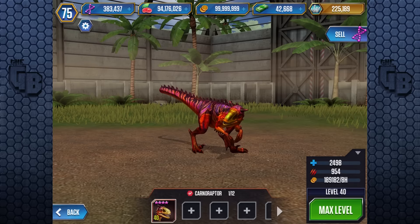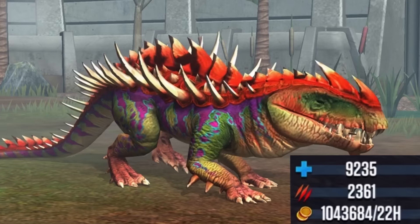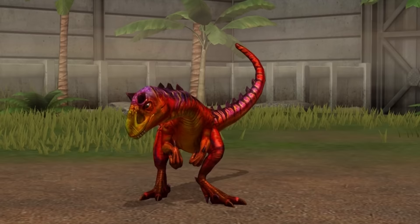If you're just starting out the game, or even in the late game where I am, Conoraptor is a dinosaur you're going to keep on using. A great dinosaur to take on anything mid-game, and even useful late game for taking on any of the stronger hybrids — as long as it's not Gorgosuchus. And that's why Conoraptor gets the beaver stamp of approval!